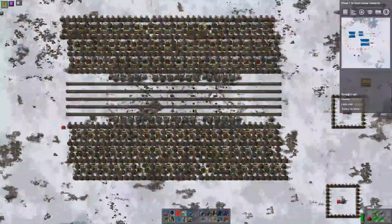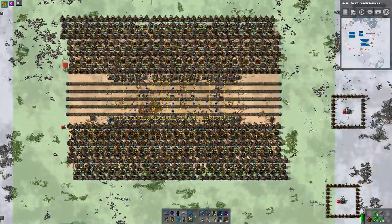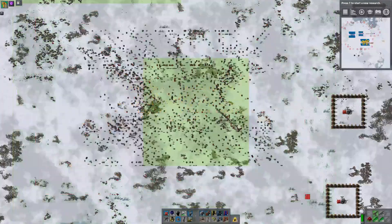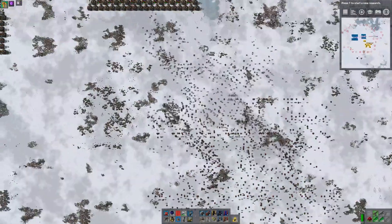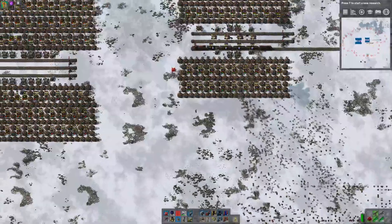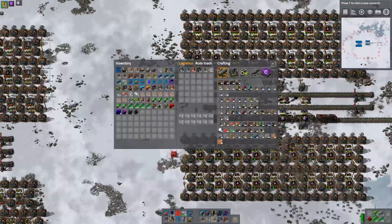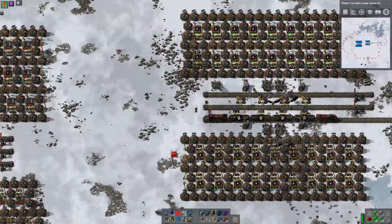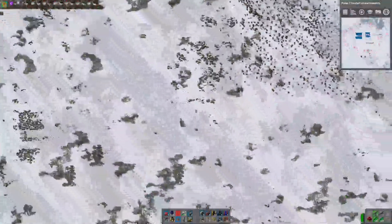First things first — we are going to nuke this entire build. And gone. These are all going to drift over here because they can, so I'm going to put down a storage box which will collect up all the stuff that they are carrying.